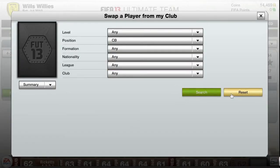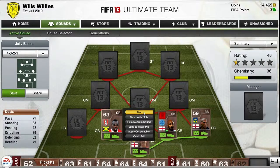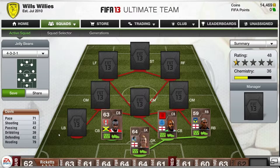With our left centre back we are going to have Claude Davis. Not as quick as Forbes but he's got 79 heading and 62 defence, and he's got the strength and the pace so a lot of people can't get past him.